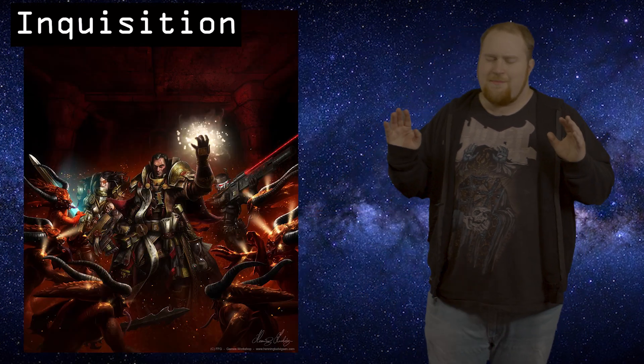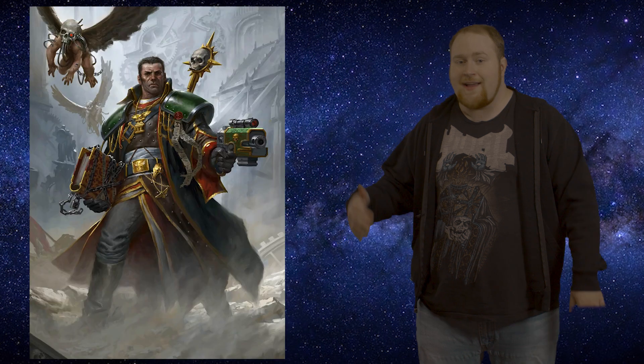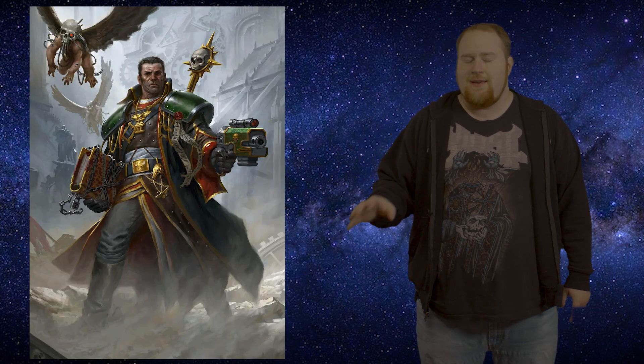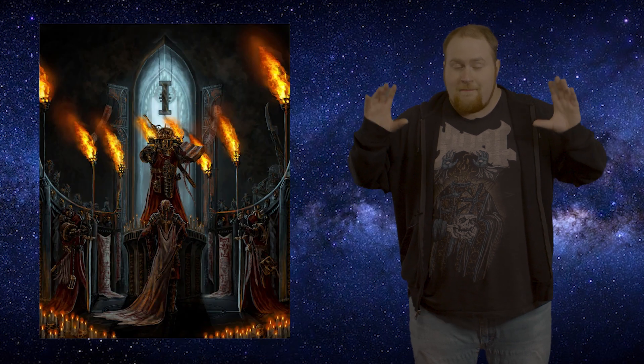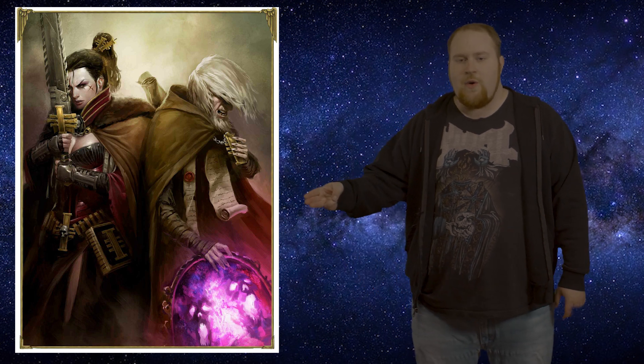The Inquisition is a pretty popular faction and source of a lot of good stories. They're essentially the secret police or super spies of 40k. One of the main cool Inquisitor characters, Gregor Eisenhorn, is basically James Bond in 40k — read his books, they're really good. The Inquisition operates right under the Emperor's authority and has massive authority in the Imperium. They can imprison whoever they want, shoot you on sight for being a heretic, root out chaos cults, and perform Exterminatuses — where you declare a planet is too much trouble and blow it up.